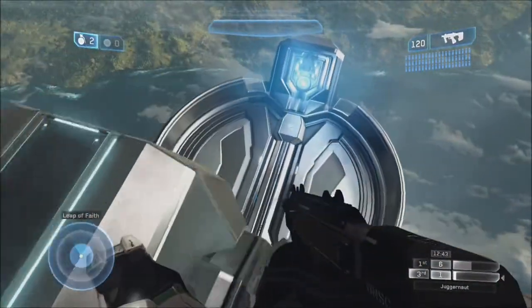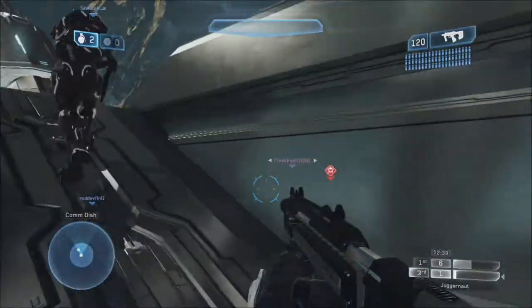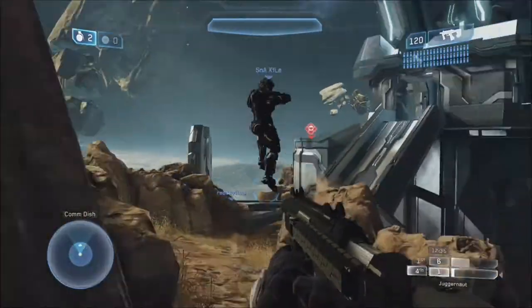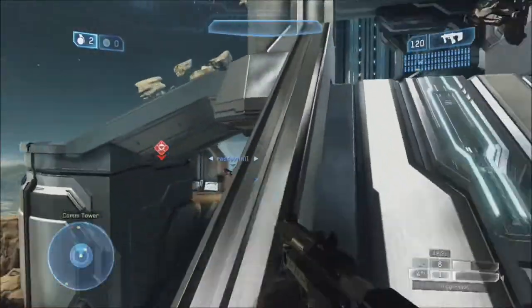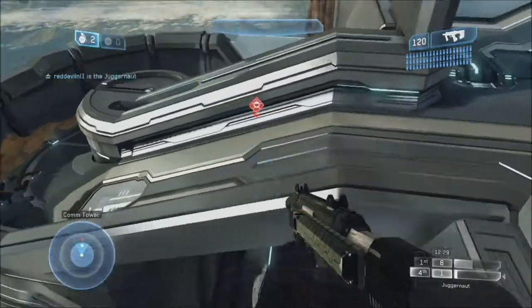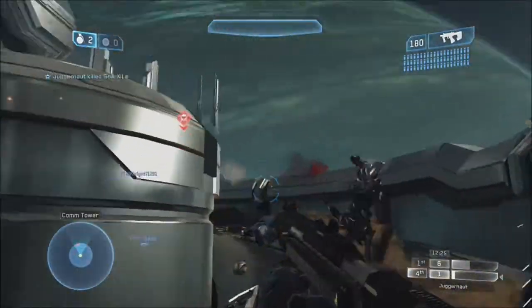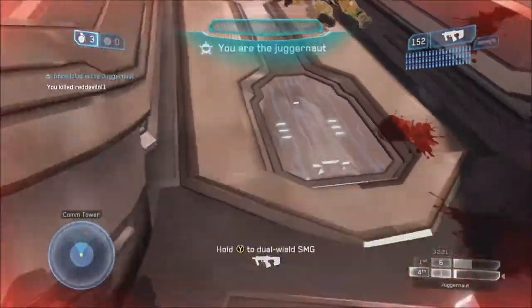I recommend big tower — and this is where rockets spawn by the way. In FFA you kill enemy players, but in Juggernaut you're on a team with everyone until you become the Juggernaut. On this map I suggest: play to your strengths. If you're good at something, exploit it and make yourself the best at it.